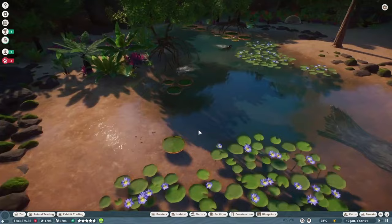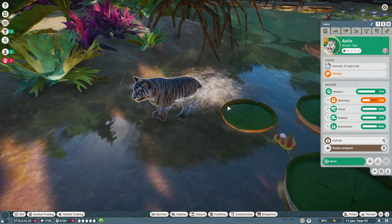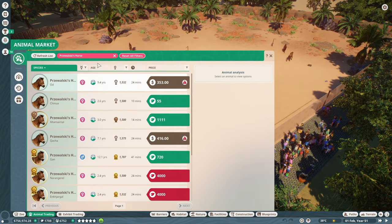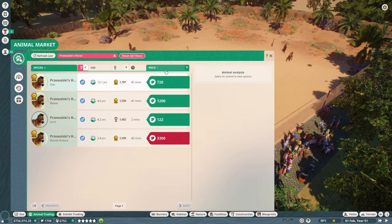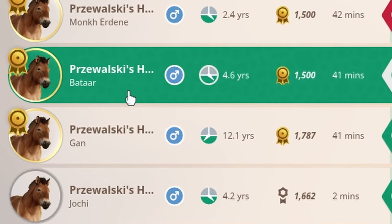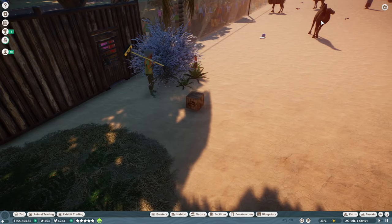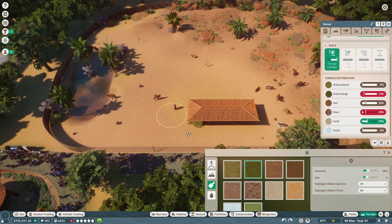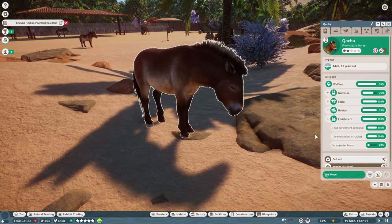We're going to start with the fact that I forgot to mention that I now have leucistic Bengal tigers in my zoo, which is quite neat. I also spent some time renovating the camel habitat, because while checking out the new DLC animals, I noticed that this horse was compatible with the Bactrian camels. Since the camel habitat was way too big anyway, I decided to throw a herd of them in there to fill up the space, which meant making them a shelter and tweaking the terrain.